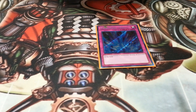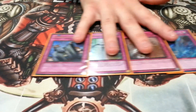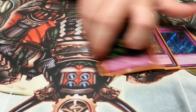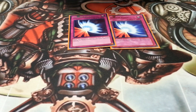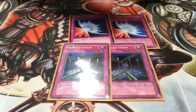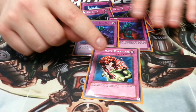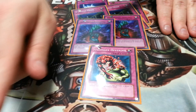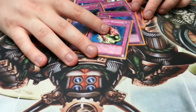Trap cards: one Torrential Tribute, one Solemn Warning, one Bottomless Trap Hole, one Solemn Judgment — all self-explanatory. Two Mirror Force. And I love Ultimate Offering because — I just used it on you — this card and Sheridan, the plays are just so powerful. You win.